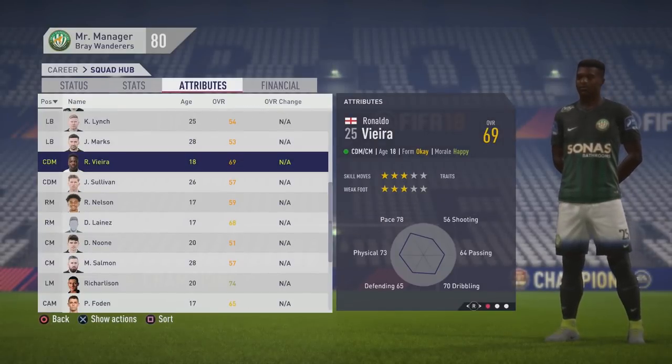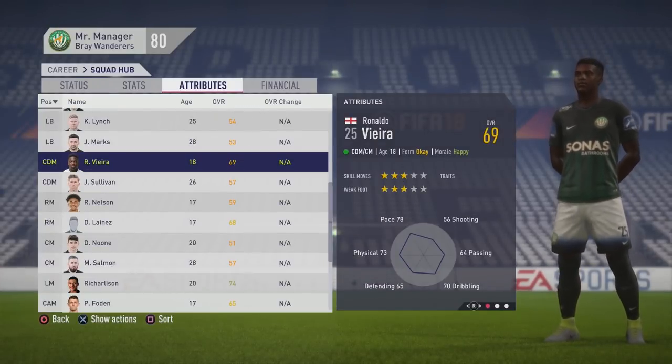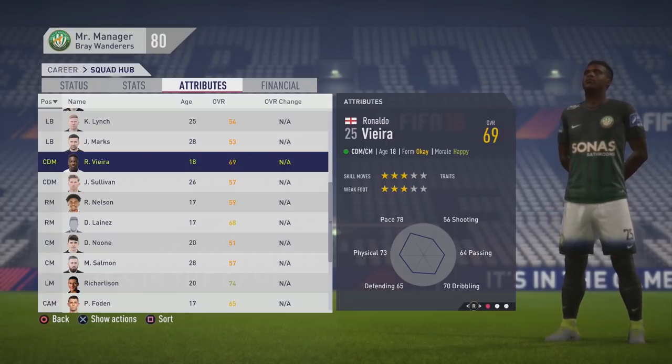Welcome, Chalupa Lovers, to this player scout test. Today we've got Renato Vieira, the 18-year-old center defensive midfielder, coming in at 69 overall.